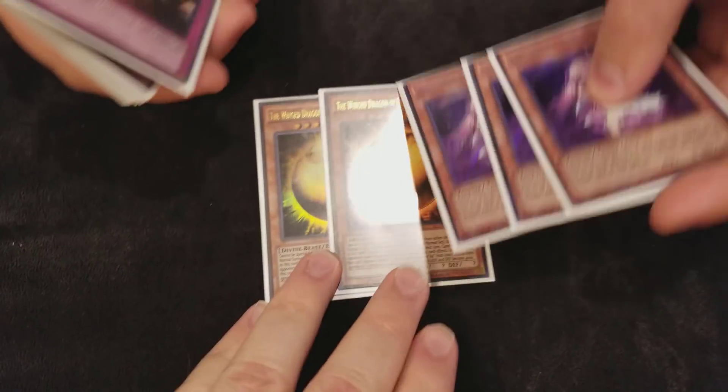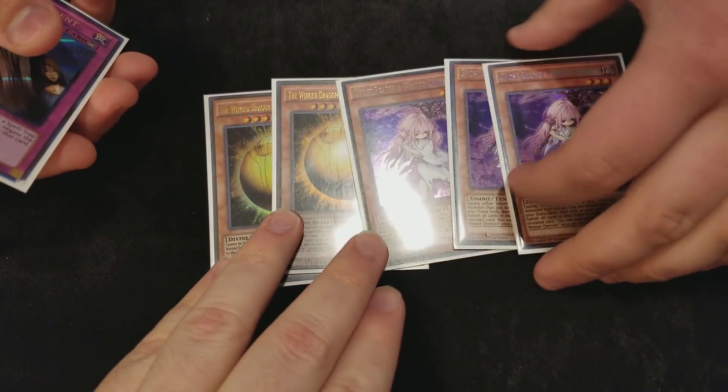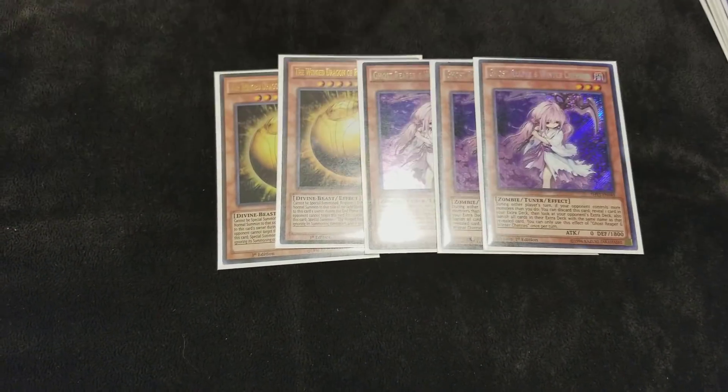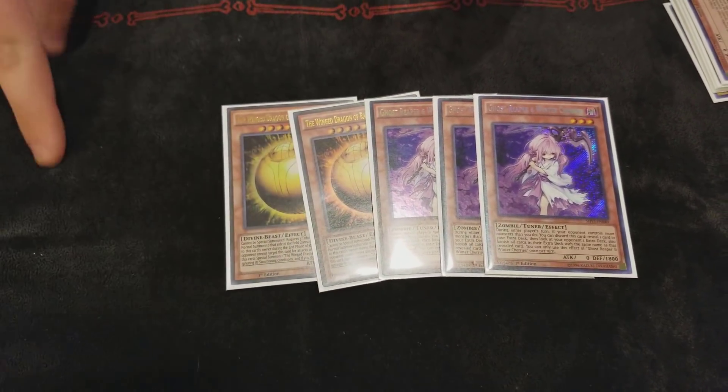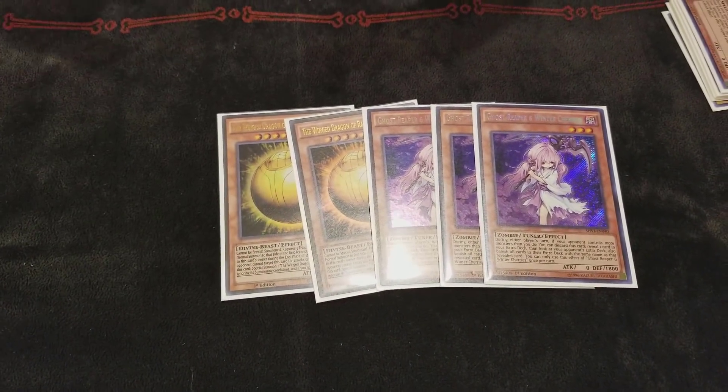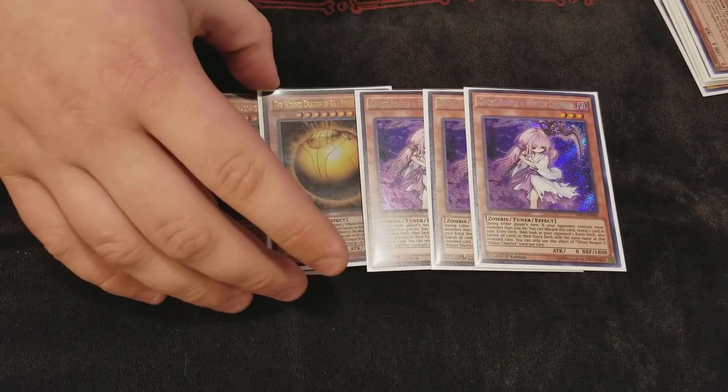Now the side deck. My package for going second against the mirror right now is three Reaper and two Ra. The Ra is super absurd because the most common board we found ourselves making was Decode Talker, Tornado, Vortex — and Ra completely cleans it up.